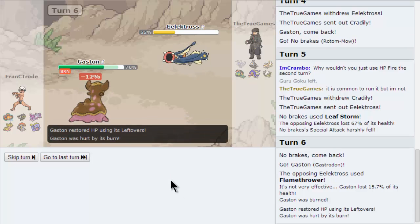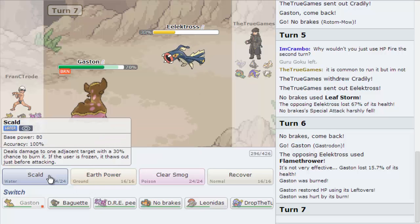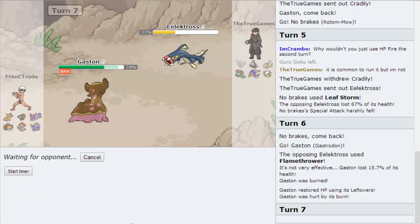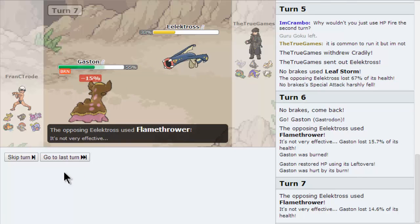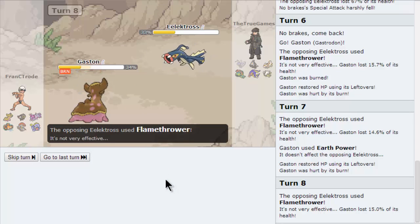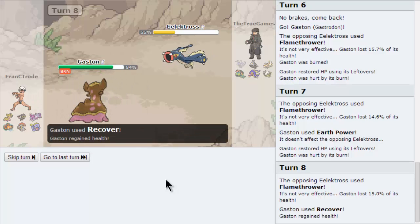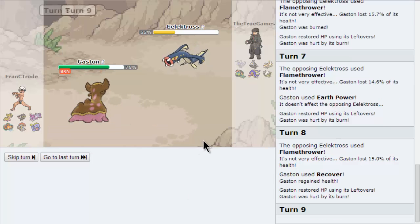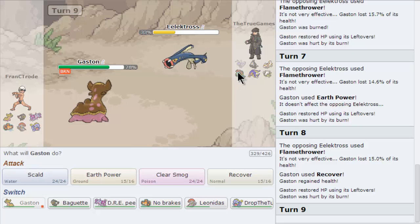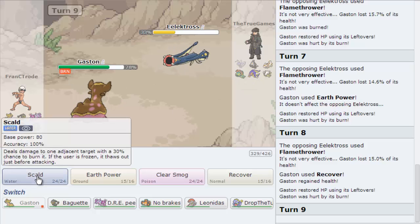Just go back in. He's gonna switch — I'm gonna go for Earth Power. What can he bring in that'll hurt us? Good thing. He brought the Cradilly earlier though. I predict him to switch because he has no reason to stay — just go for Scald. I'm gonna Recover now. If he wants to do this, we can do this all day, no problem. He's not gonna bring Cradilly in — just Scald them. He brought the Cradilly earlier though, but he's not doing it this time.